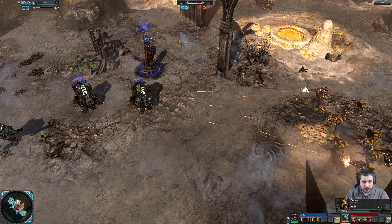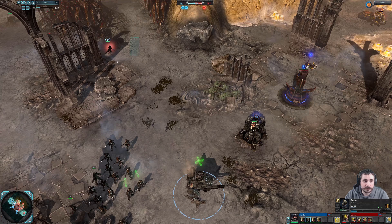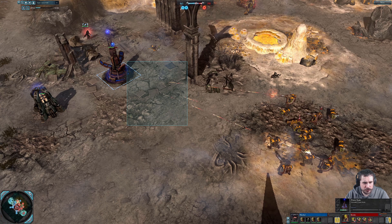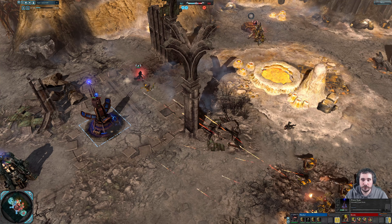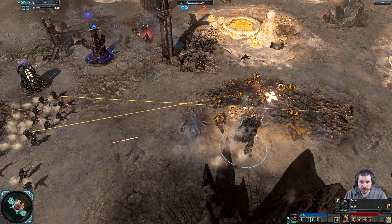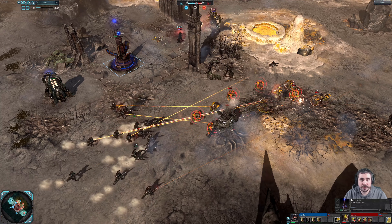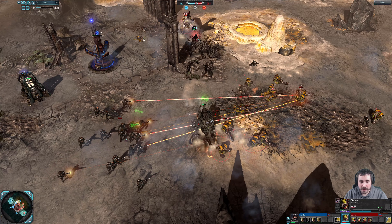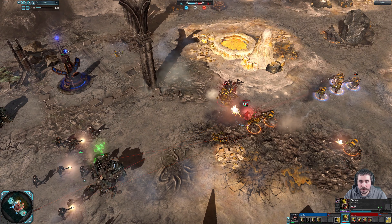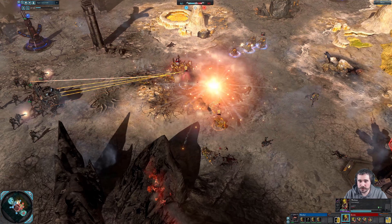The guards engage the Warboss. The Warboss is going to easily win. The guardsman squad was suppressed. There is a Loota back here. Got some suppression. What's up with the animation bugs? You don't see the bullets, but all of a sudden they just spray out all at once.